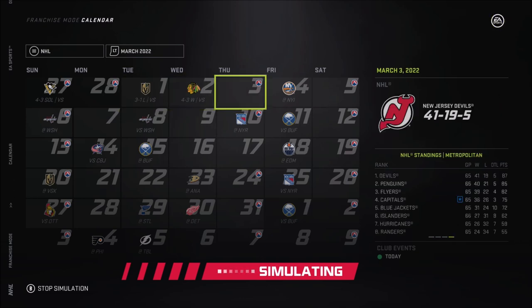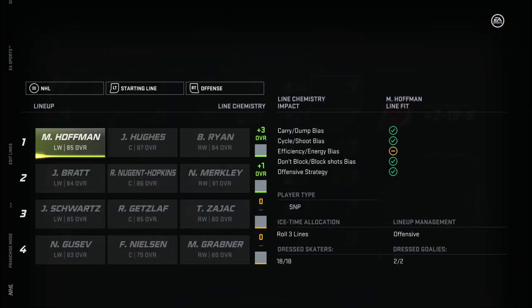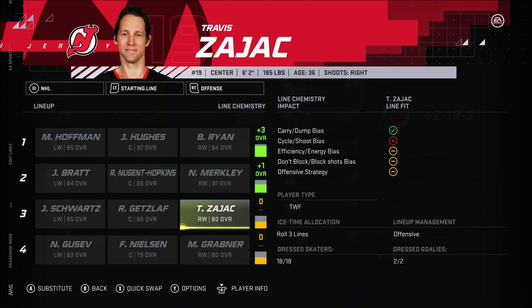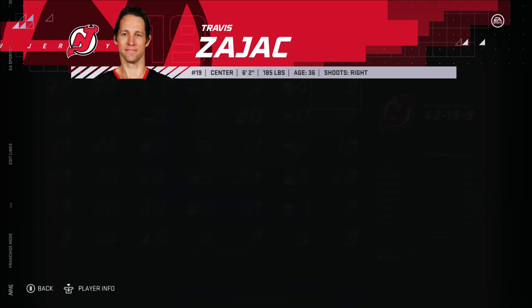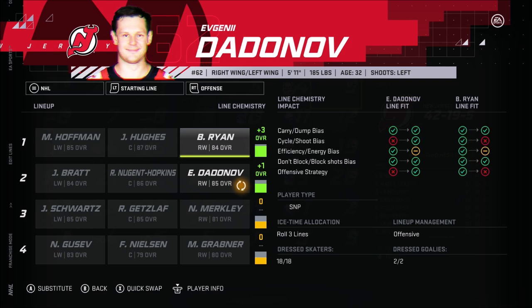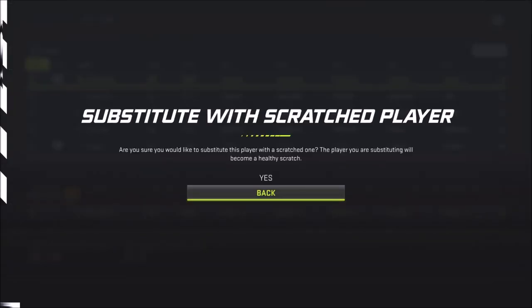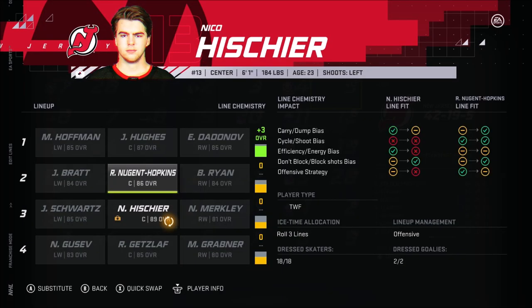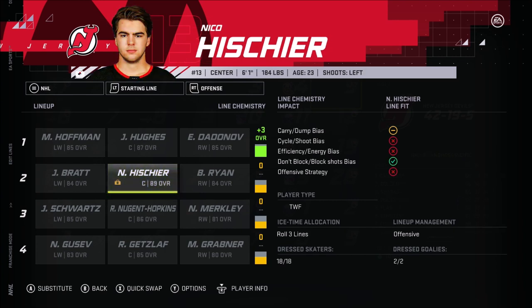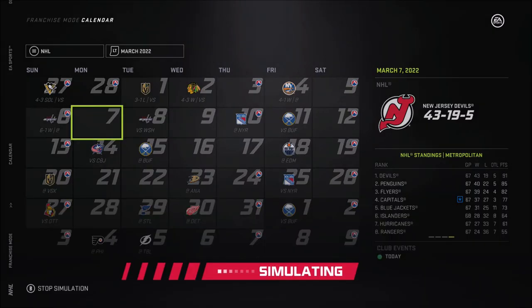The injuries keep coming back — Ishar keeps getting injured over and over. Franz Nilsson is going to replace him. Hopkins, you're going back in there. Someone's got to replace Franz Nilsson in the minors — just put Ericsson in there for now. Please, no more injuries. Dadanov is back, so we can get Zajac out. Dadanov's going back in, and Nilsson gets replaced by Ishar, who apparently is back and ready to go again. I've got to keep going — two wins in a row, three wins, four wins in a row.